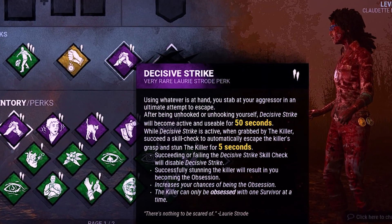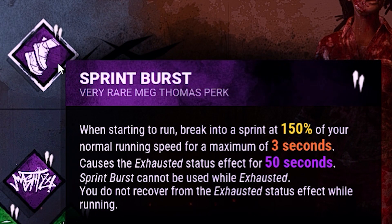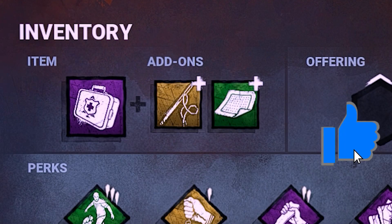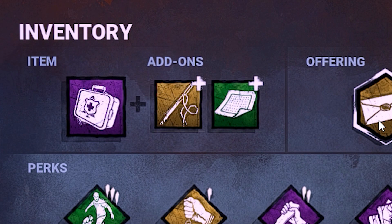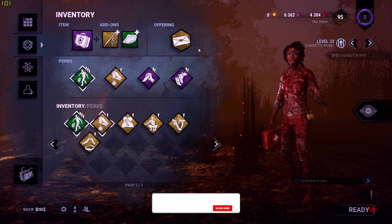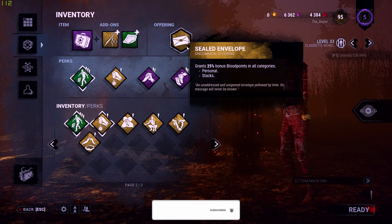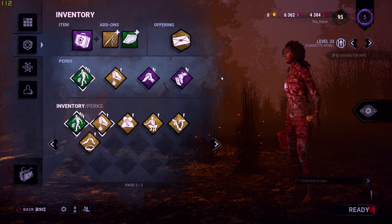That is, if Dead Hard actually works the way it's supposed to. I will be using Decisive Strike, which prevents tunneling, and Sprint Burst, which bursts my speed. As for items, it doesn't really matter either, so I will be using a purple medkit with Needle and Thread that grants 100% blood points for succeeding great skill checks, and a Gel Dressing that gives me 16 more charges. For offerings, bring an Escape Cake, unless you're a poor bastard like myself and don't have one. If you're like me, go ahead and use the Sealed Envelope — it'll grant a 25% bonus to your blood points. If you don't have any of those, just bring something that'll gain you some extra blood points.